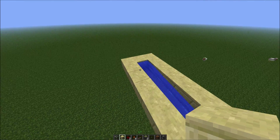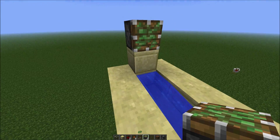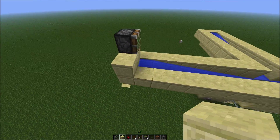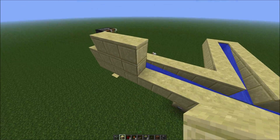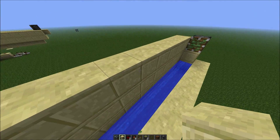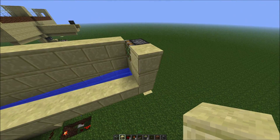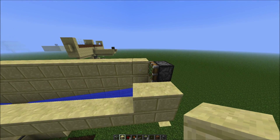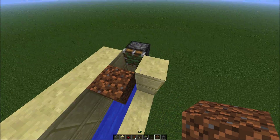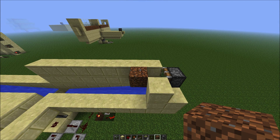The next thing to do will be to place our pistons that will retract and allow the corner of the room to drop away. We will want a two-high wall around the front of this stream. The block here will be dirt because that will be retracted by the piston, so that will become the corner.